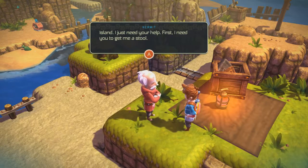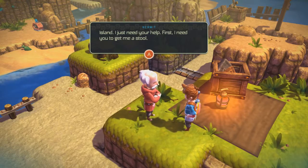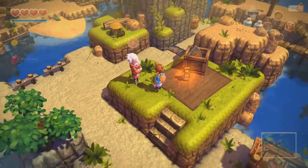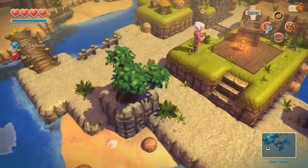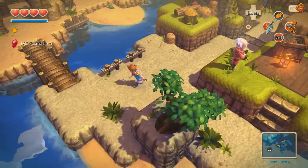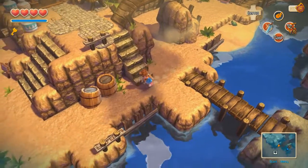First, I need you to get me a stool. Seriously? You want me to go furniture shopping for you? You want me to assemble it for you too? You can buy it from Ikea. They want me to get a stool. Really? I mean, you're just sitting on the... okay, sure, whatever. So where are we going to get him a stool from?